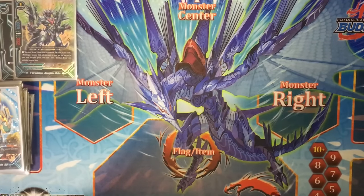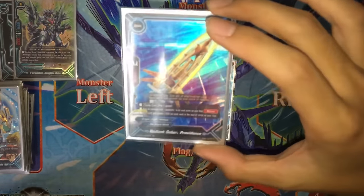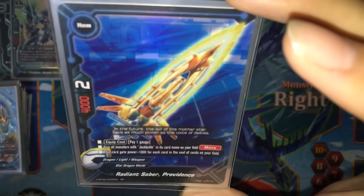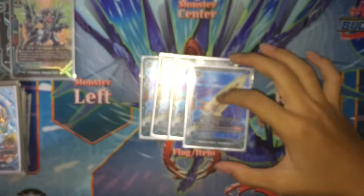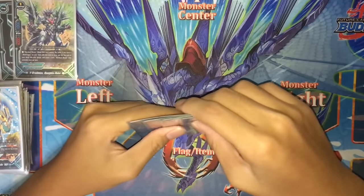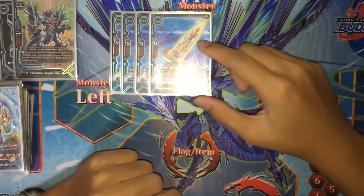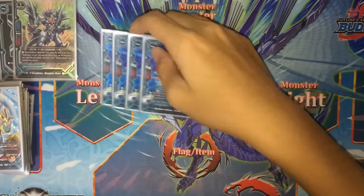Moving on, we run items. Four copies of Radiance Saber Providence — pay 1 gauge, all monsters if Jackknife gets moved, and this card gets +1k power for each card in the soul of your cards. 4k power, 2 crits. Basically you run it to give your Jack move so you can tank for your center, and it gets really high power as your Jack stacks up.